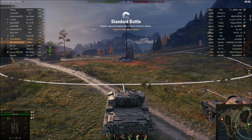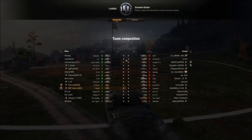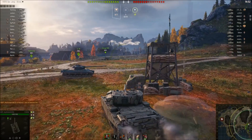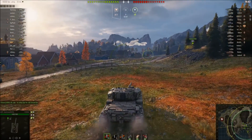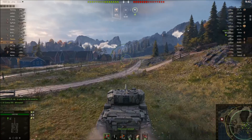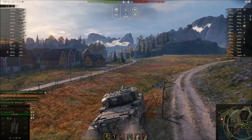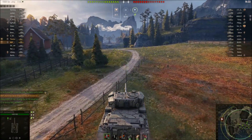Hey World of Tanks players, welcome back with Hachiman bringing you today the most important position on Fjords. I'm in my FV-4202 in a tier 9 game, platooned with Thermo in the 59 Patton. Thermo is going to take the standard medium tank move and head up that route, especially with good gun depression — there are hills and bridges to work. But I'm going to do something a little different: this spot right up here, which was opened up several updates ago.